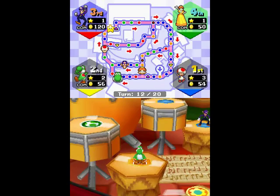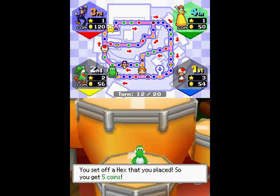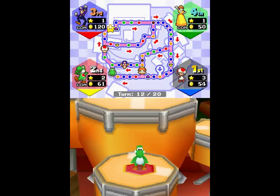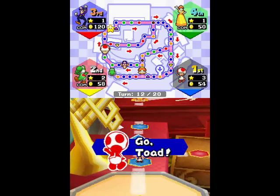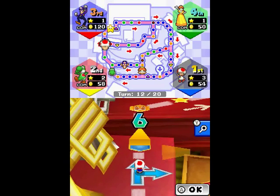Things are working out pretty well. Yoshi only gets a one and sets off his own hex, which means he's gonna get more coins. But unless I get a really low number next turn, I pretty much have the star. I should have the star right now — three or higher. Boom, got it.